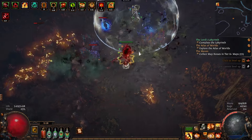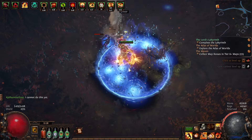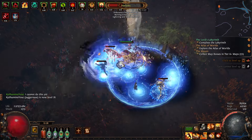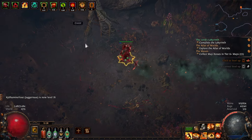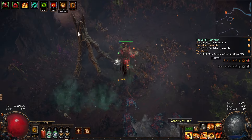Here come the Harbingers — this is why they're so important. I'll get my banner out. They just keep spawning and there are a lot of yellows too, which is why I want them in my atlas tree so they always spawn. Let's go to the other side — and I just leveled up!